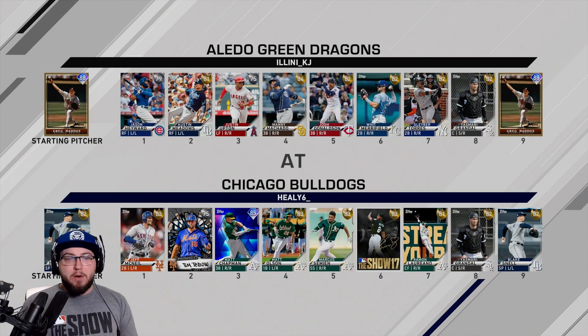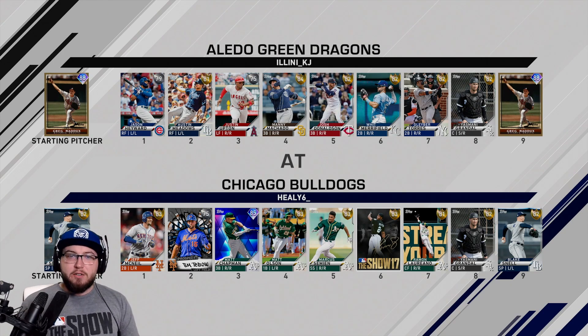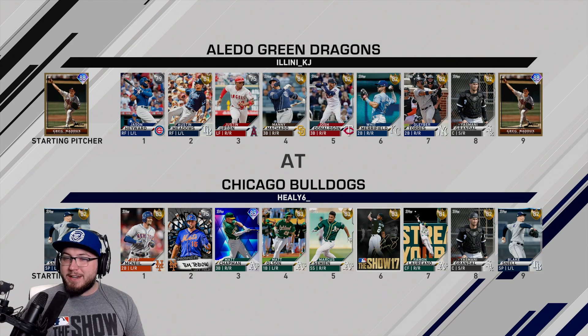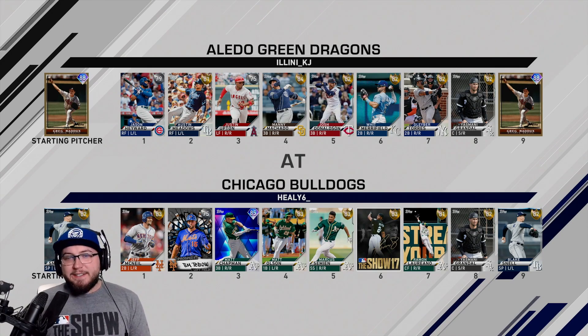We picked Blake Snell, so he's gonna be starting for us. My opponent is using Greg Maddux. Their lineup: Jason Heyward, Austin Meadows, Justin Upton, Manny Machado, Josh Donaldson, Whit Merrifield, Gleyber Torres, and Yasmani Grandal. Our lineup's on the bottom — Tim Tebow baby, let's go! We are the home team, so we're gonna be playing in Wrigley Field to start off the year.